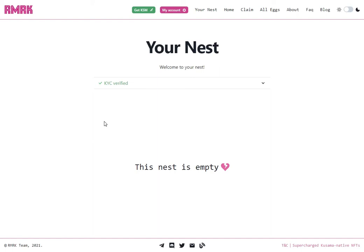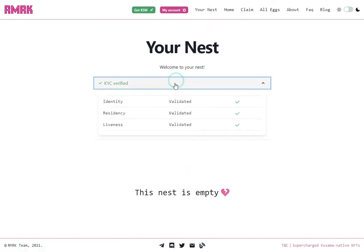Let's take a look at how to claim some Canaria eggs. Before you begin, please make sure that your account is KYC verified. You can check that it is by going to your nest on Canaria and then expanding the KYC pop-up. You should see all three green check marks. If it's not, please follow the instructions on screen to get your account KYC verified.